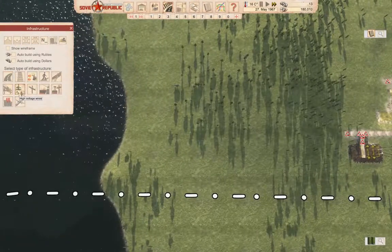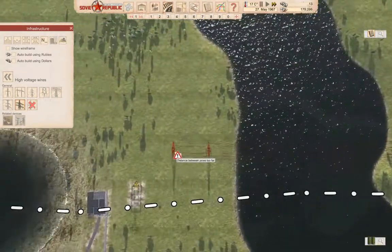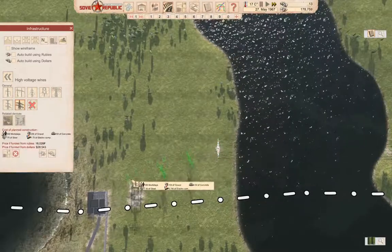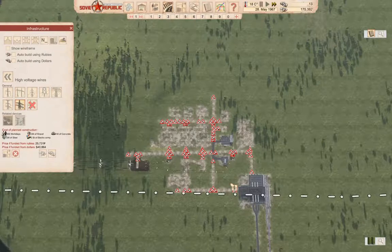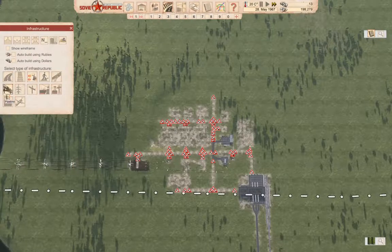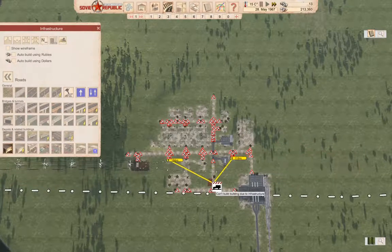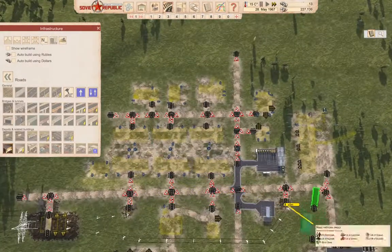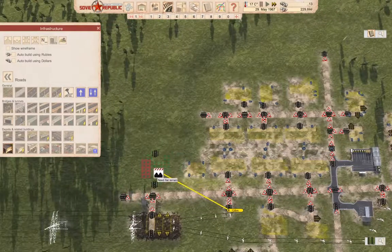Now we need high voltage, which we can bring out to here and into here. So I think that might be just about everything. Oh, we also are going to need, under here, a road vehicles depot. Yeah, we're going to need one of those.